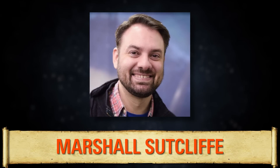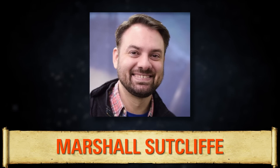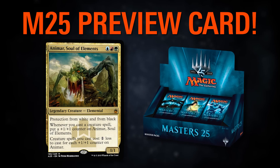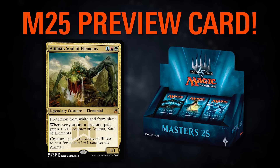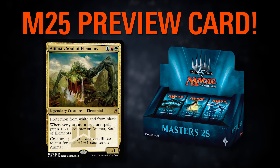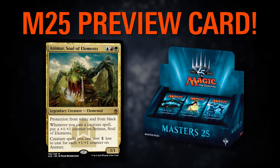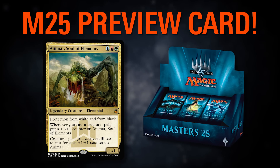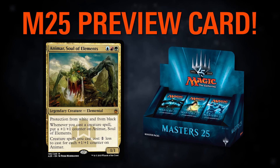The next card is really exciting and has gotten up there in price, but this reprint will hopefully bring it down. This was one of the first commander decks Jimmy ever built, and one of the first we talked about on the show with Marshall Sutcliffe around episode seven, eight, or nine. It is Animar, Soul of Elements, making a grand return in Masters 25. This is probably one of the most powerful commanders ever printed — once tier one, now around tier two, but still top 25-30 most powerful decks.